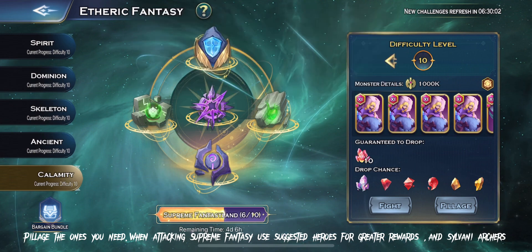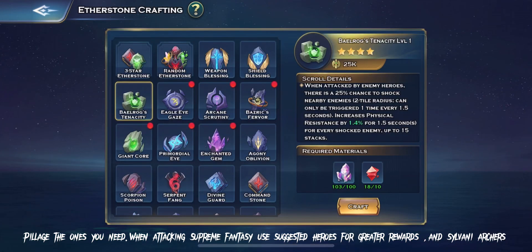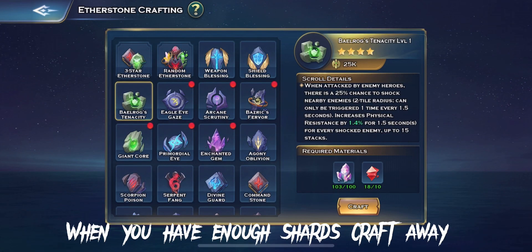Use Suggested Heroes for greater rewards, and Sylvani Archers. When you have enough shards, craft away.